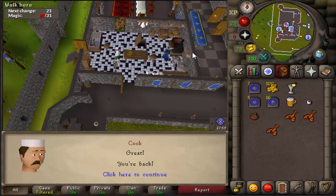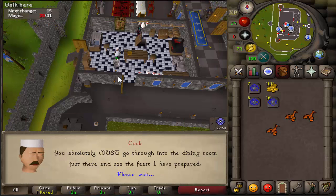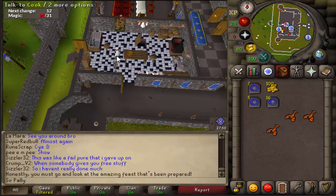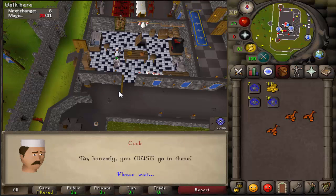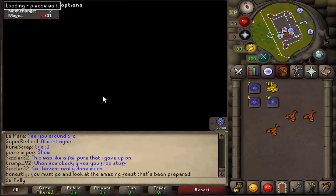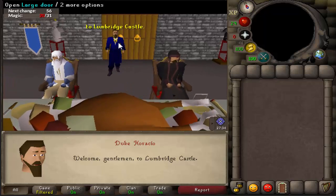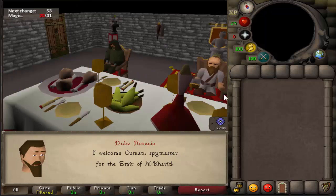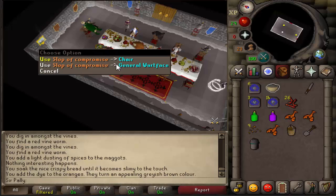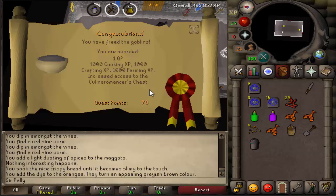I'm about to go ahead and start Recipe for Disaster, but I'm not going to be grinding it out 100%. I'm just going to do a little bit here and a little bit there. I think I'm going to do the goblin one after this cutscene. Okay, I think this is going to be — the general is done.